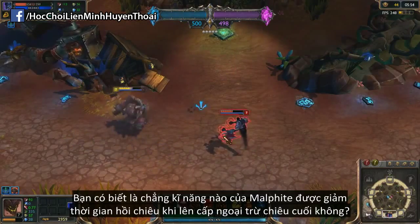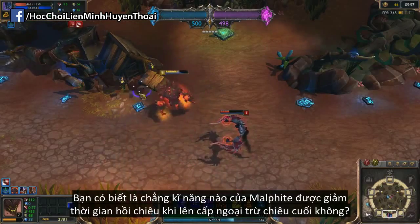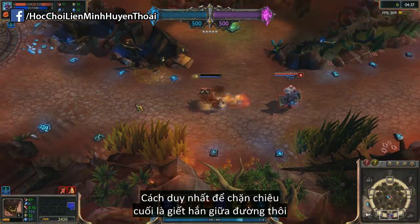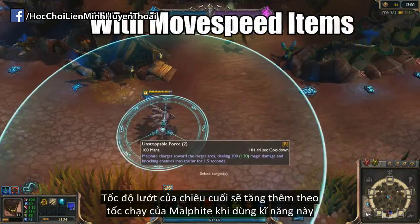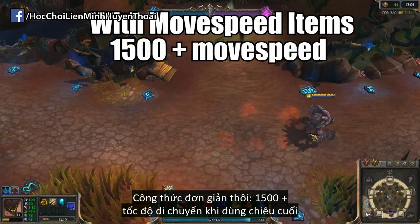Did you know that none of Malphite's abilities get lower in cooldown as you level them except for his ultimate? Crowd control effects have no effect on Malphite if he's mid-ultimate, so the only way to stop his ultimate is to kill him midway. The dashing speed of Malphite's ultimate can actually be increased based on how much movespeed you have as you initially cast it. The calculation is quite simple: 1500 plus whatever movespeed Malphite had as he used his ultimate.